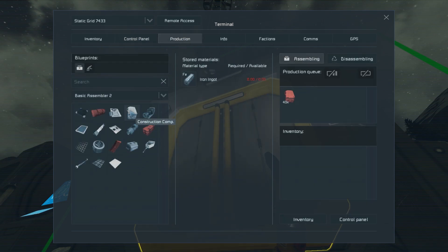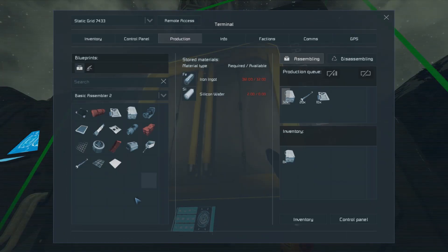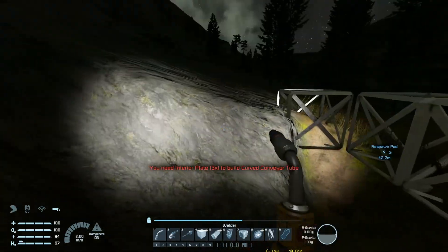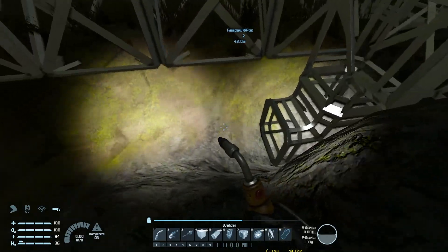We need 60 construction components and we don't have enough. Let's see how we want to lay this out. I don't know how tall the collectors are, but I can put them in a wall and hopefully stuff runs into them. I wonder if they're wide enough — I think stuff might just run under them.